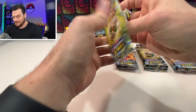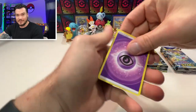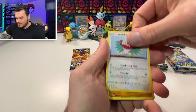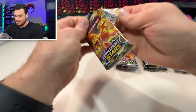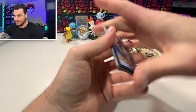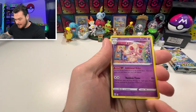I document every card opening so you can see the history — I'll post it up on YouTube, there are playlists, I always link them up. Pot Helmet, Crabrawler, Buizel, Hawlucha, Magmar with Magma Basin, and a holographic Lucario — okay, not bad! Last pack here, hoping for something bigger. Mimikyu V cannot be the biggest card we get. Sheer Cold, Beartic, Clap Stadium, Spiritomb, Burmy, Impidimp, Staryu, Riolu, Boss's Orders, and Alcremie.